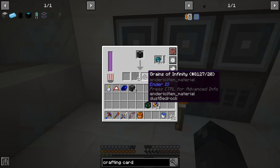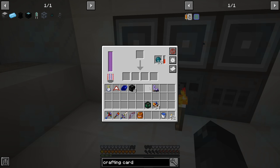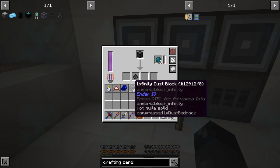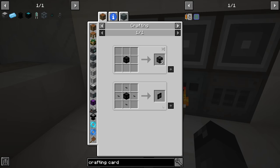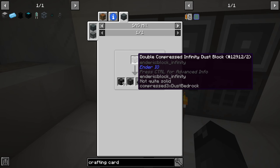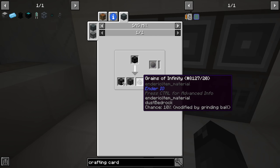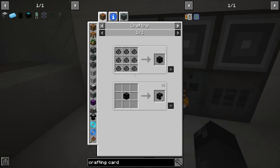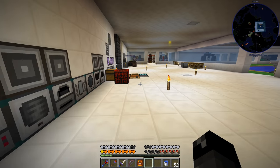Eventually we'll be getting grains of infinity automatically, which will let us make more blocks and upgrade to the next tier. Looking at the uses, we can see double compressed — when double compressed blocks go through the SAG mill, there's a chance of getting an infinity dust block back plus a grain of infinity, up to 10 at a time. This automates the process — it's not super fast but we don't have to go down to bedrock and use fire all the time.